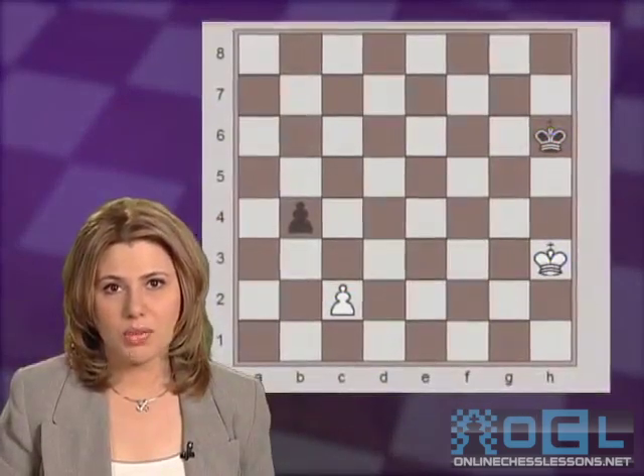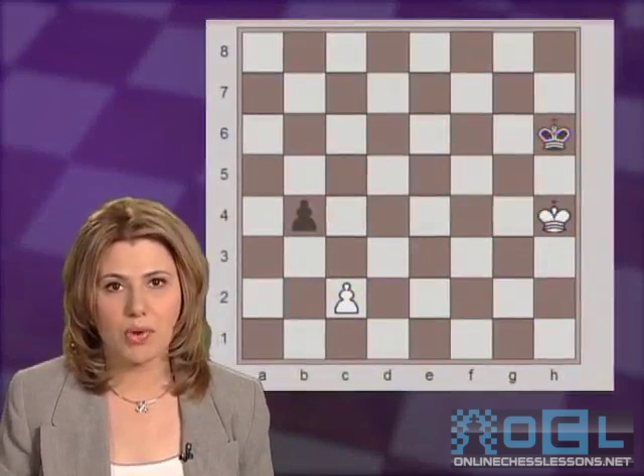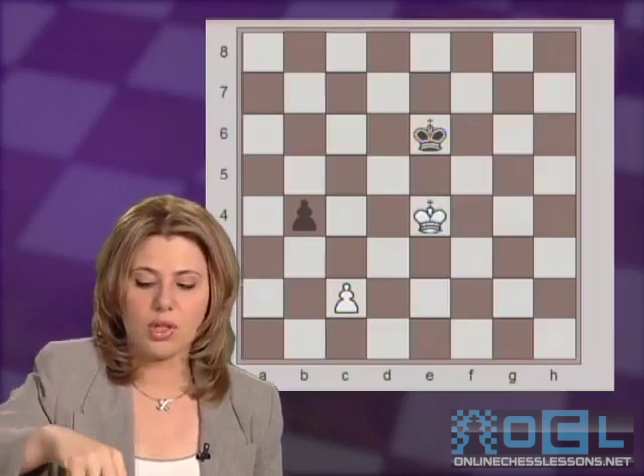Also, in the starting position, after Kh4, the correct move, if black does not give the pawn up right away, white is winning after Kg6 and the king marching to the queen's side.